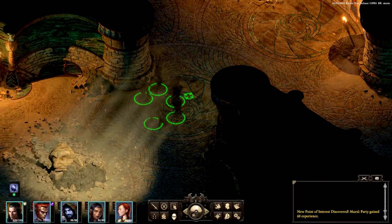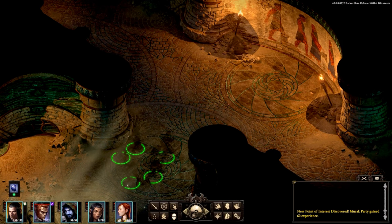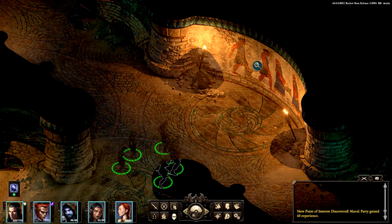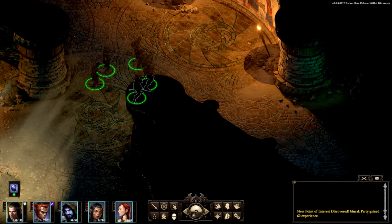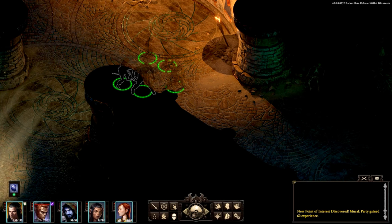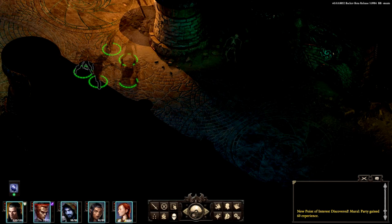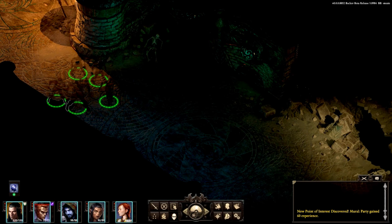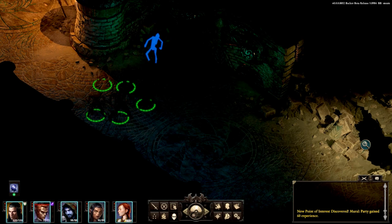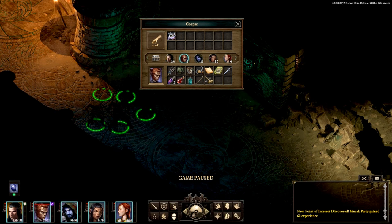Speaking of combat and strategy, let's be stealthy. A point of interest has been discovered. One challenge: striding alongside the Engwithan figures depicted on this mural, you notice what appears to be Guana. If you're not familiar with the lore of Pillars of Eternity, Engwithans are like the ancient civilization that used a lot of crystals to power their civilization.